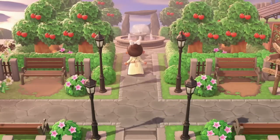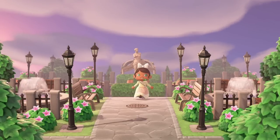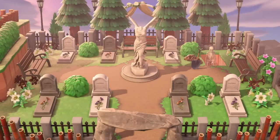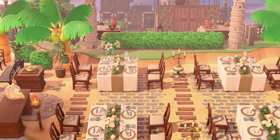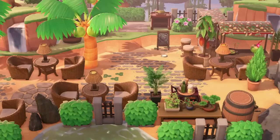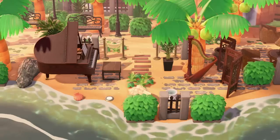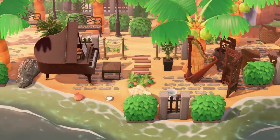Hello, my friends! It's Tanya here, back with another dream island tour. Today we're visiting the island of Varuna, which is home of Ethan. It's an incredible European town-inspired island with really beautiful natural pieces. I'm really excited to explore and show you everything that's in store. If you like this video, please give it a thumbs up, subscribe, and hit that notification bell.